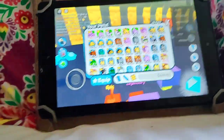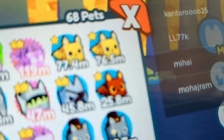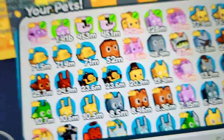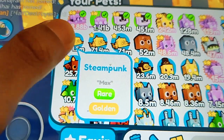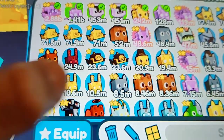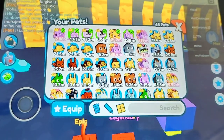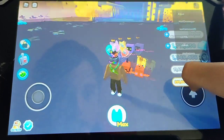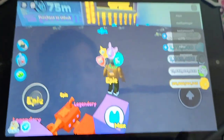Right now these are all the pets I have - the two golden bats, that normal bat, the cat magicians, the three octopus thingies, the two octopuses, and that thing there. Those are all from the steampunk eggs. The steampunk egg is so good, I love it. I'm sort of feeling uncomfortable holding the camera like this - I wish I had a stand.